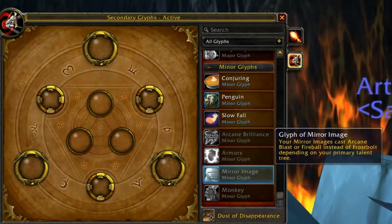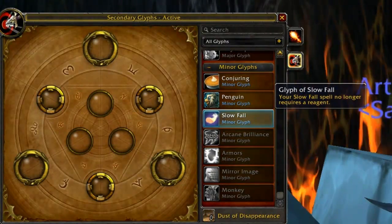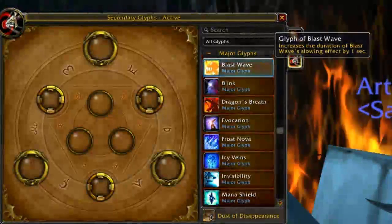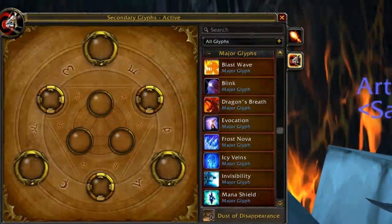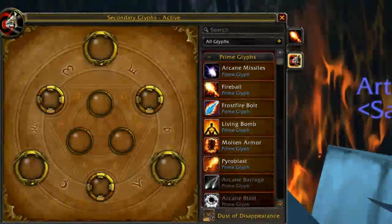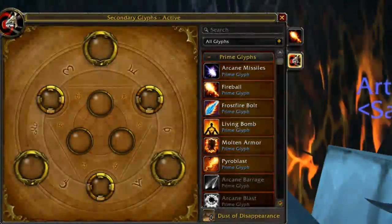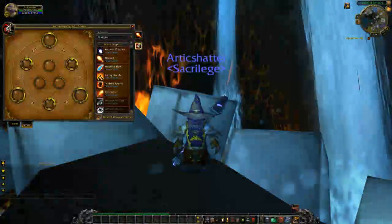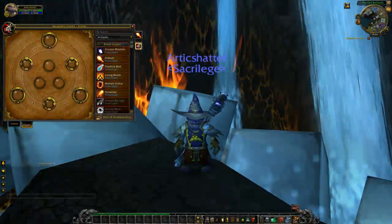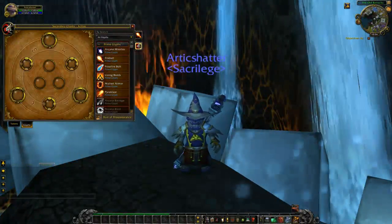Summary for PvP fire mage glyphs: for majors I recommend Glyph of Blast Wave, Glyph of Dragon's Breath, and Glyph of Evocation — if you don't like Blast Wave, substitute Glyph of Blink. For primes, Glyph of Frostfire Bolt, Living Bomb, and Molten Armor. Again, these are my personal suggestions — everything should be tailored to your personal play style, otherwise you won't be playing optimally. If this fits your play style, great — great minds think alike.